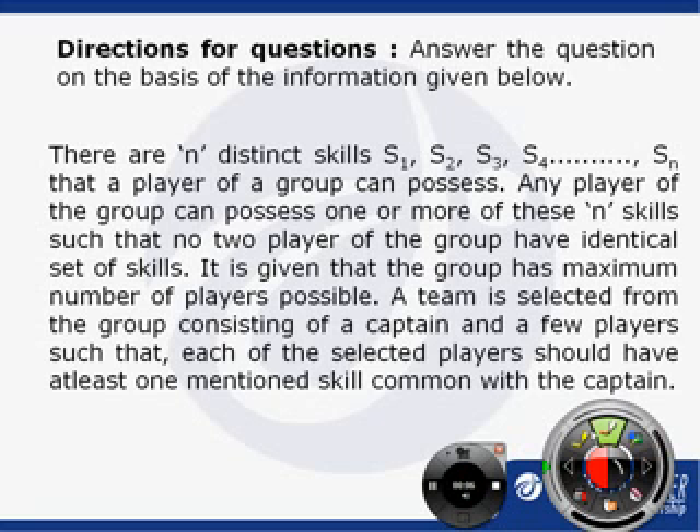Let us understand this question. There is a group which has a lot of players, and the players have n possible distinct skills: S1, S2, S3, S4, up to Sn. Any player of the group can possess one or more of the same skills — a player can have one skill, two skills, or all n skills. But no two players of the group can have an identical set of skills.